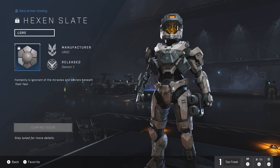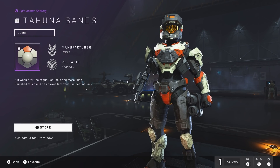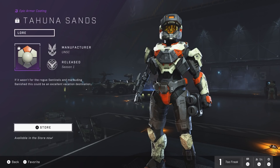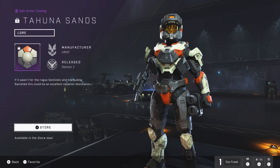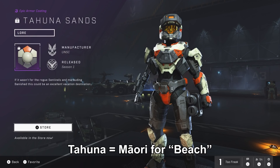Next up we have Hexen Slate, whose description reads: 'Humanity is ignorant of the miracles and secrets beneath their feet.' The name and description obviously reference Zeta Halo, its current state, and the secrets it holds — secrets I imagine we'll uncover in the campaign. After that we have Tahuna Sands: 'If it wasn't for the rogue sentinels and marauding Banished, this could be an excellent vacation destination.' Another reference to Zeta Halo and its current conflict. Tahuna, incidentally, is the Maori word for beach, so the coating is essentially named beach sand.